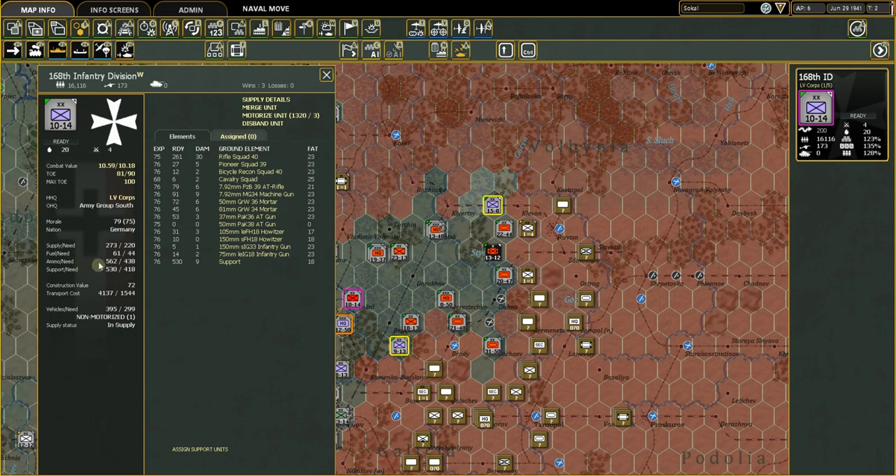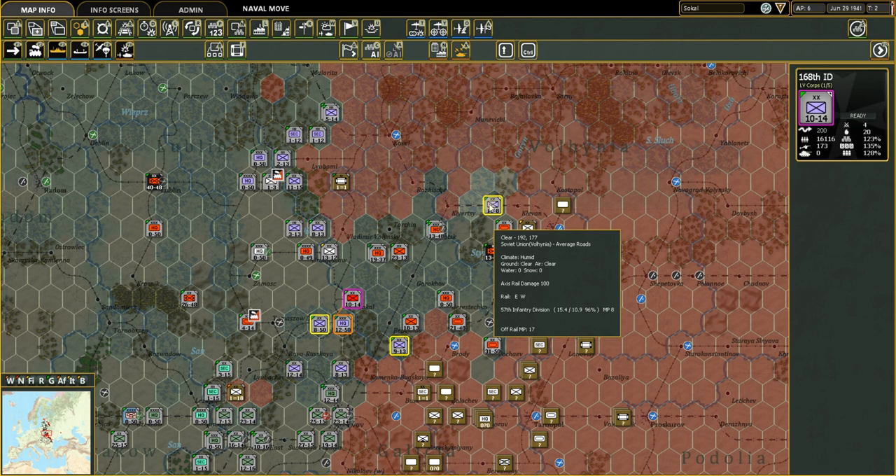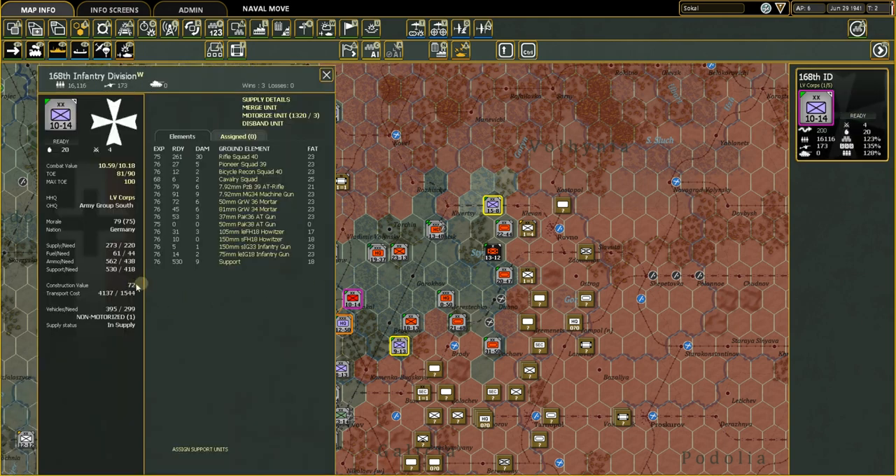Next is supply need versus what the unit actually has — that's where those percentages come from. Construction value determines how quickly a unit can build fortifications while sitting in a hex. The old rule was that 50 construction value builds fort level one per turn; I believe that's still the case, though I'll confirm before the next episode.